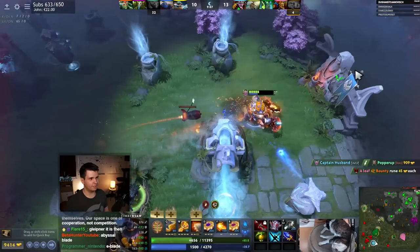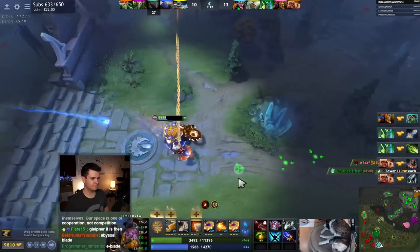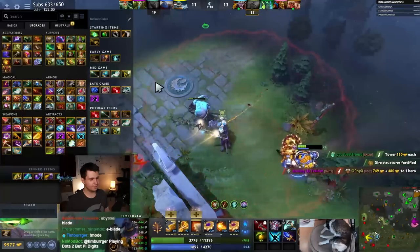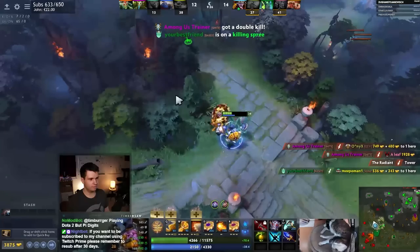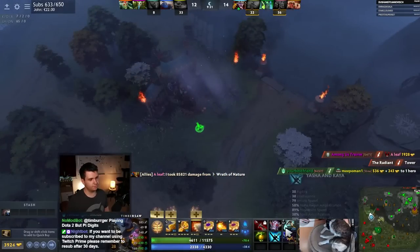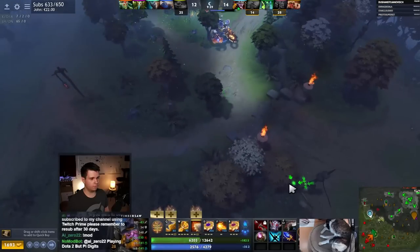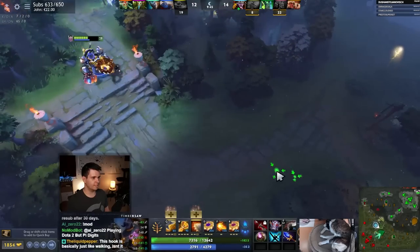I'm a little worried about the damage being stacked up. Let's get mana regen. Hex — not so good. Gleipnir should definitely work. Abyssal Blade is probably also really good. I can just hit him once, get a stun, then use the active and that should be alright. Let's get an Octarine Core, just for some lower cooldowns — that's still useful.